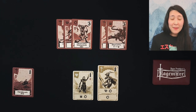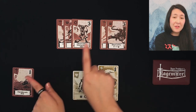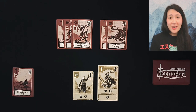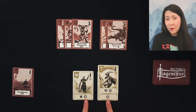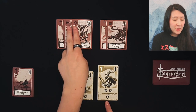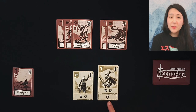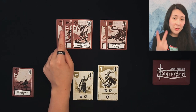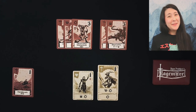Here we have a game of Rage More set up and ready to play. In this game you will be controlling a party of heroes who are fighting the evil that has befallen the village. In order to win, we're going to use the symbols at the bottom of our hero cards to match them to the enemies in our quests. Once we have resolved two sets of three matching symbols, we have won the game.